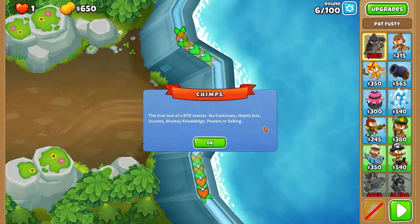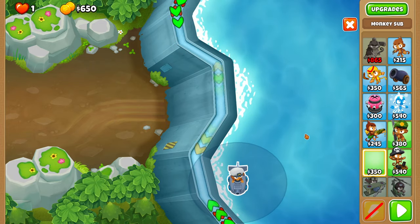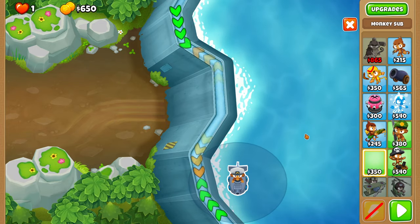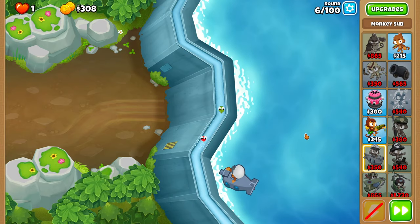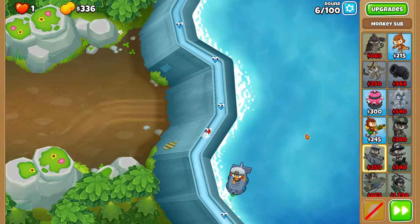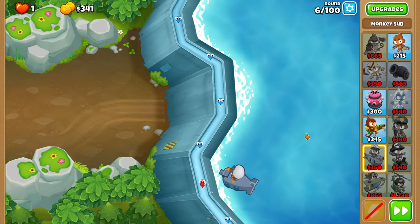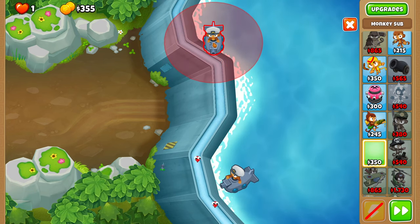Let's get started by placing a sub right over here. I don't really have any good visual indicators for it, but you can see the placement pretty accurately. I accidentally placed my sub so well that I didn't actually have to place another sub to beat this round, but in most cases you'll have to place a second sub mid-round right up here.